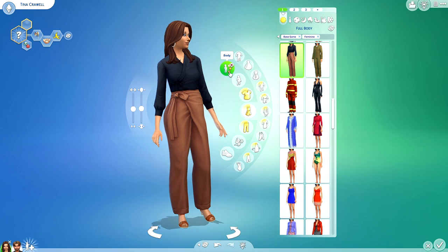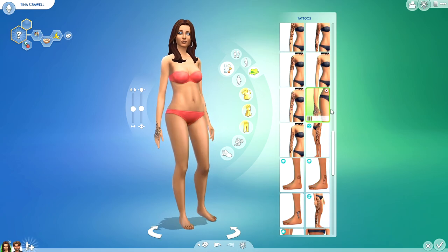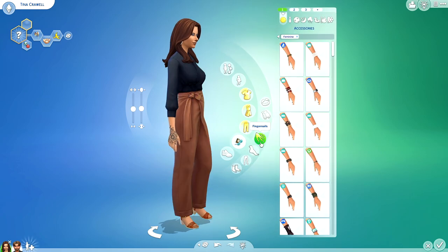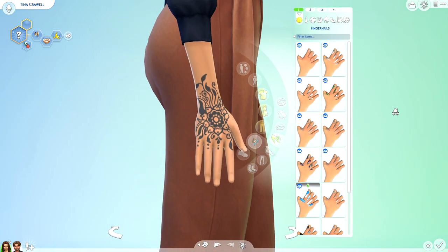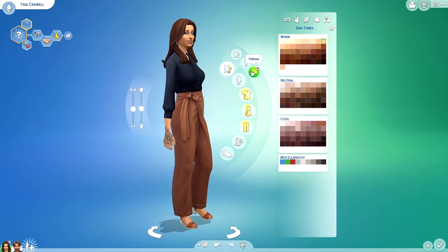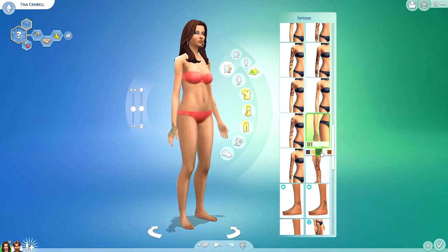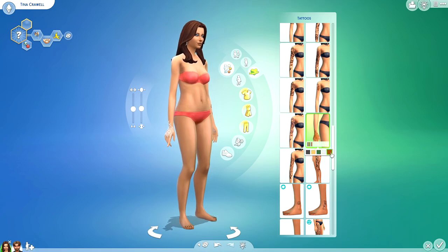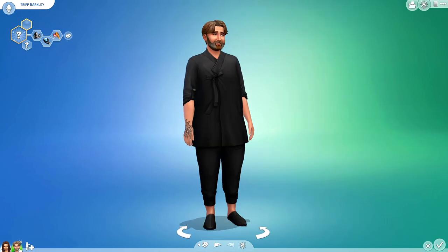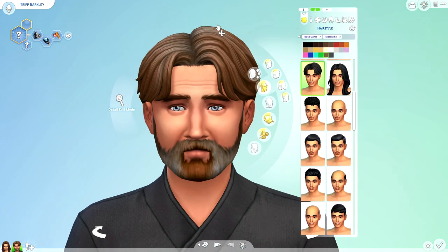There is a henna tattoo in the hand category, and thank god they added the fingernail swatch view because now I can get really up close to show you the detail. Isn't that beautiful? It comes in a few different swatches — a black swatch, a gold swatch, green, white, and even a caramel henna as well.